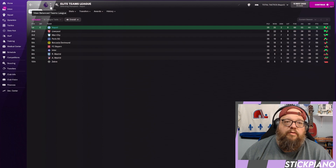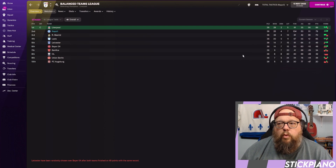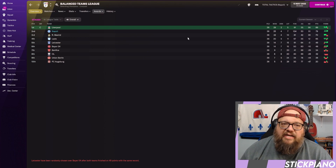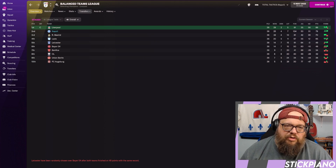In the Balanced League we were top scorers with 104 goals, 53 against, for a plus-51 goal difference and 79 points — but 10 points adrift of Liverpool, who get a ton of easy wins. We lost seven times; three of those losses were to Liverpool and two to Real Madrid, so predictable. It's almost impossible to win the Balanced League if your tactic doesn't beat Liverpool, so I'm very happy with this result.